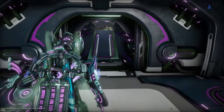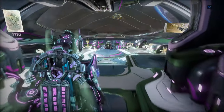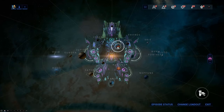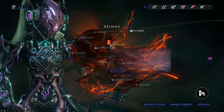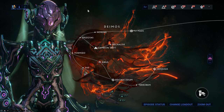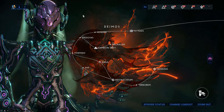Also, equip some weapons that pack some radiation damage — very good for dealing with Necromechs. First up, in order to do this, you have to go to Deimos, and you have to have done the Heart of Deimos quest that activates when you go there. So, for the sake of conversation, let's assume you've already done that, and we can move on to actually playing the Isolation Vault mission.